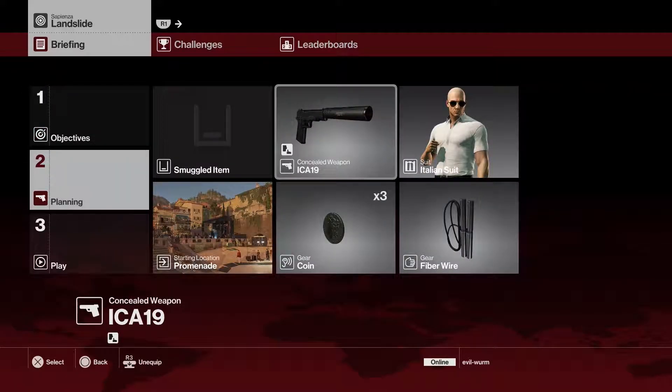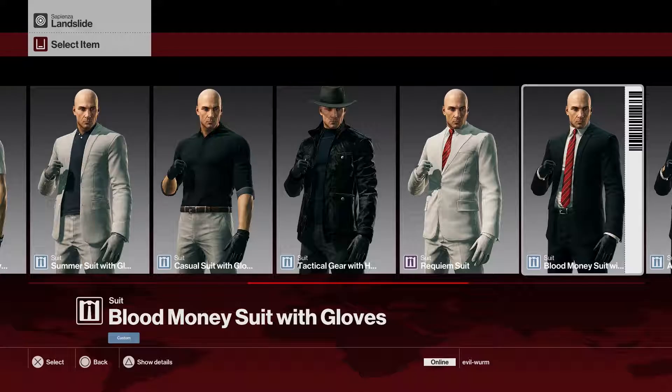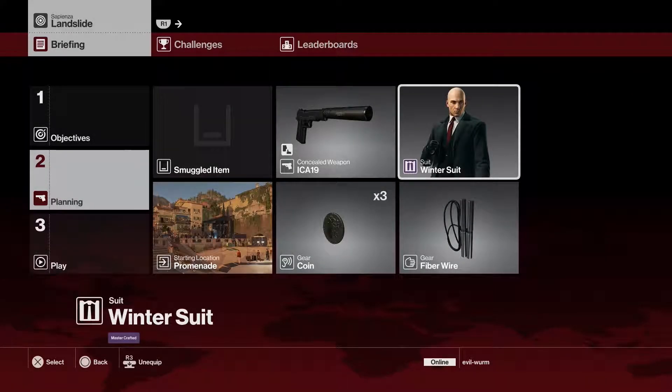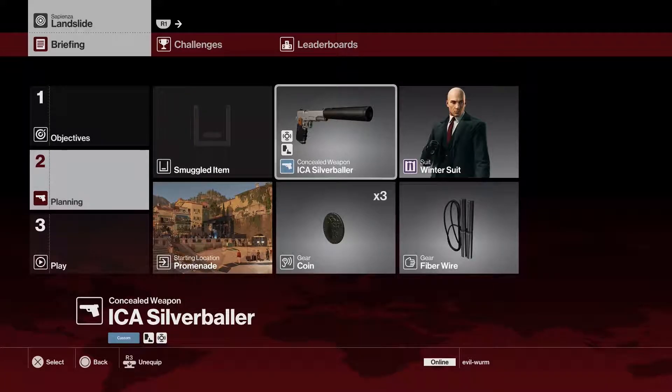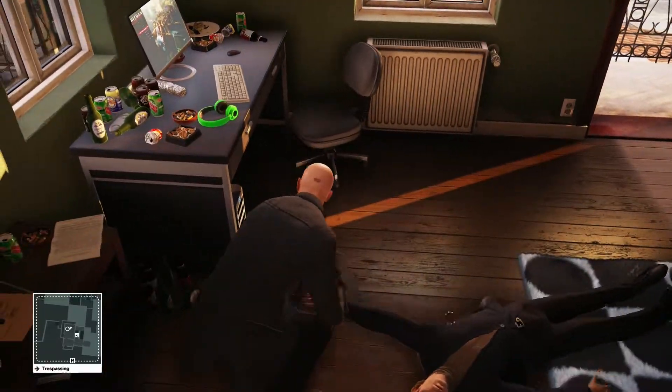Alright, let's get right into the planning stage. The only thing I'm really going to change is my suit — I want to wear the winter suit since I haven't yet. And I'm going to switch the gun for something a little bit more accurate; I'm going to switch to the Silver Baller. Those are going to be the only changes, so now we can get right into the mission. Let's do it.